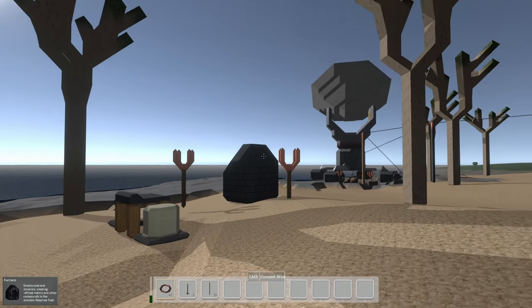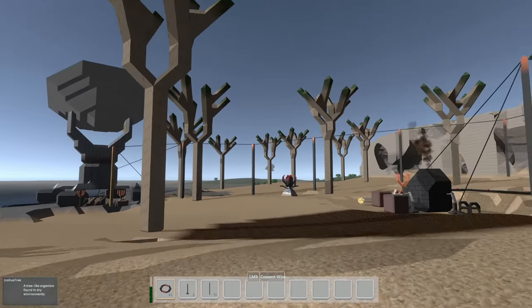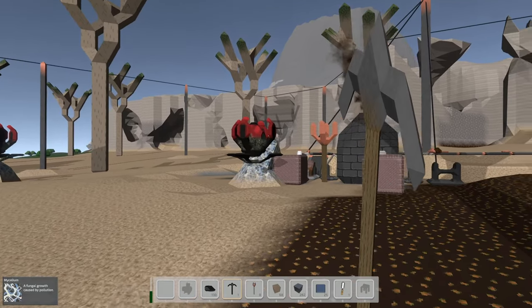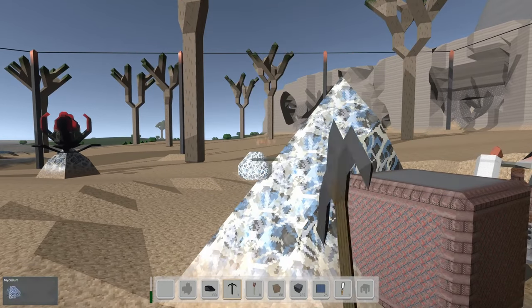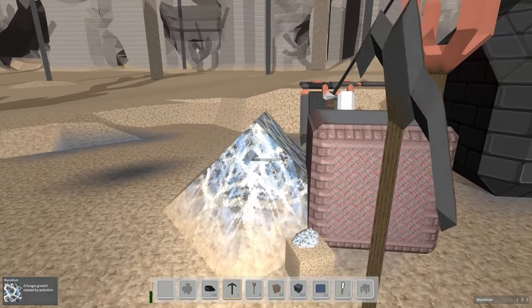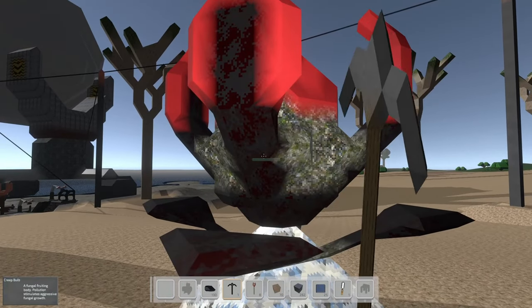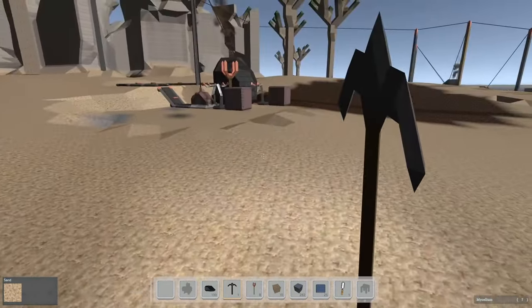Hey everybody, it's Glidercat and it's time to play. We're back in Outpost Engineer. I just caught the satellite dish moving. I see some fungal blooms - we just got two that spawned right before our eyes. We'll make use of the mycelium and our new molecular analyzer that we just placed last episode, but these are going to get tiresome. We gotta get up that tech tree.